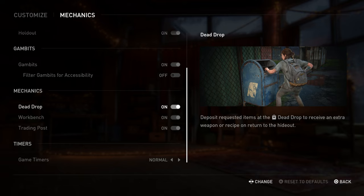There's also a dead drop — a mailbox that asks you to put something inside, like a medkit, bomb, shiv, or throwable — not a gun. When the round is complete you'll get something back at your hideout: either a gun or a crafting recipe. There are no points involved, just the item reward. I'd recommend only doing it within the first two rounds, because later on it asks for multiple items instead of just one.